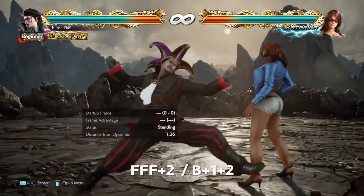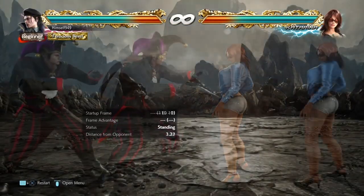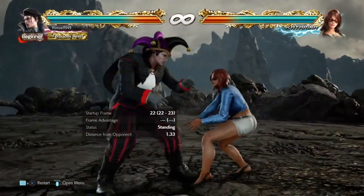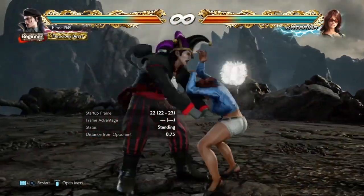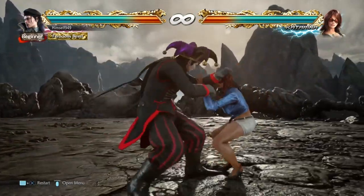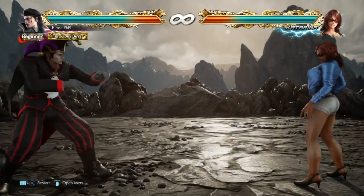Next setup: back 1+2 and running 2. I've paired these together because they both give us plus six. Like the earlier setups, Clutch 2 is still weak to sidestep right. But DB2 is uninterruptible, so it makes it a bit more useful. Sadly, with back 1+2, they can still sidestep right. But with running 2, they can't, so it's slightly better.